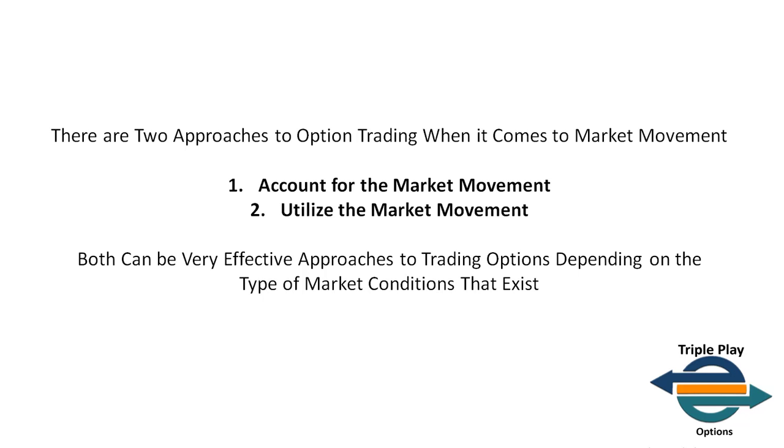Both can be very effective approaches depending on market conditions, but these are in the context of taking advantage of the power of PPD. If you just buy an option, you're leveraging price movement — that's true — but you're not taking advantage of the power of PPD as the foundation of your strategy. If you buy an option, you have negative PPD. First and foremost, the foundational aspect of trading options is that you take advantage of the power of warped PPD, and then you take advantage of price movement.